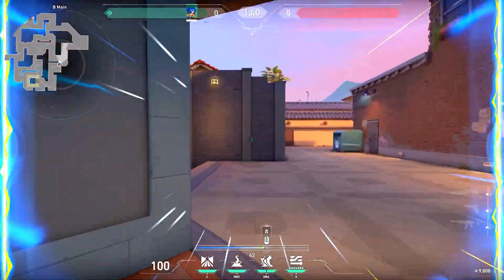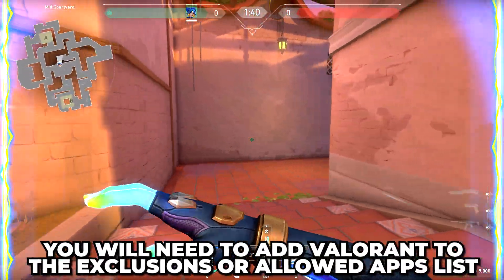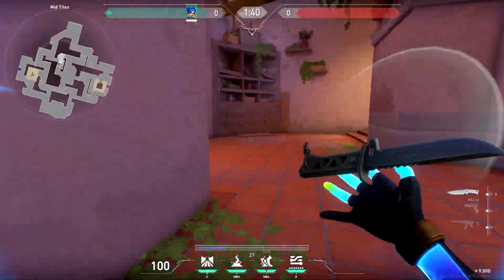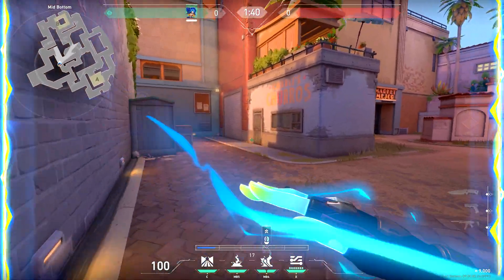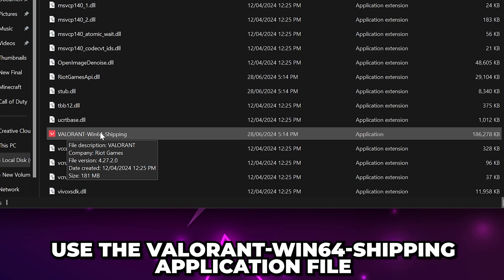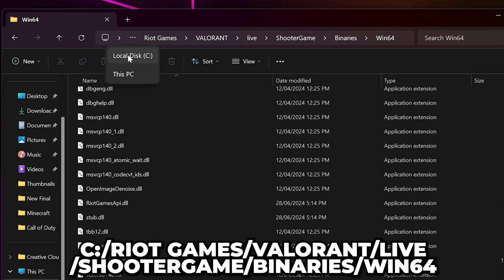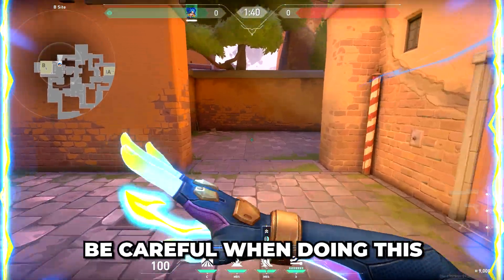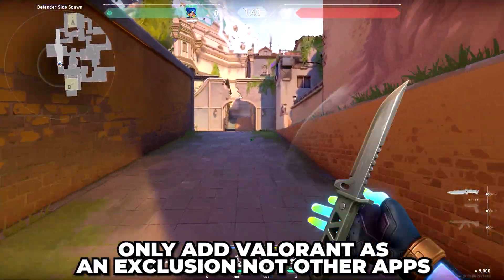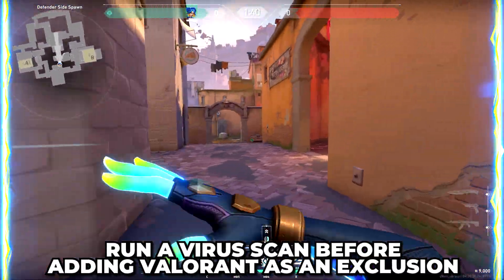If you're still getting stuck on the Valorant loading screen, then it may be due to your antivirus. To solve the issue, you will need to add Valorant to the exclusions or allowed apps list in your antivirus. Because each antivirus is different, I can't show you how to do it for every option. However, you will want to use the Valorant Win64 shipping application file we used earlier. The default location is C Drive, Riot Games, Valorant, Live, Shooter Game, Binaries, Win64. Be careful when doing this and only add Valorant as an exclusion. Additionally, run a virus scan to ensure your PC is safe first.